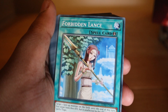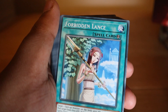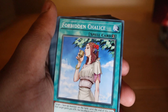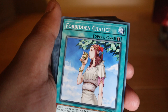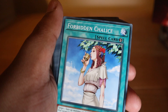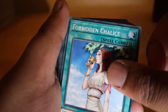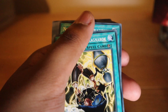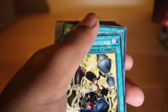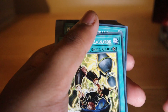Forbidden Dress: target one face-up monster on the field — until the end of this turn, the target loses 600 attack but cannot be targeted or destroyed by other card effects. Forbidden Lance: target loses 800 attack but is unaffected by other spells and traps. Forbidden Chalice: target gains 400 attack but its effects are negated. You get a lot of these Forbidden quick-play spell cards, which is very good for a structure deck.